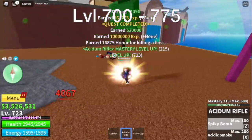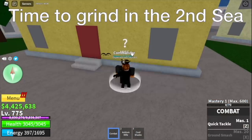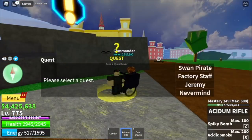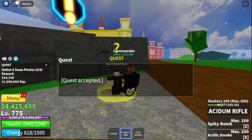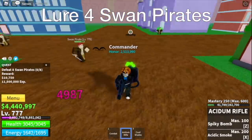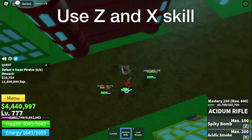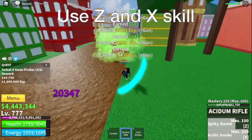We're gonna grind here until you reach level 775. When you reach that level, it's now time to grind in the 2nd sea. Off to the 2nd sea. First, Swan Pirates — this mob gives out more experience than the Cyborg and they're easy to defeat. You just need to lure 4. Use your observation haki — they might attack you and cancel your skills. Then use your Z and X skill. That's it. Very easy.